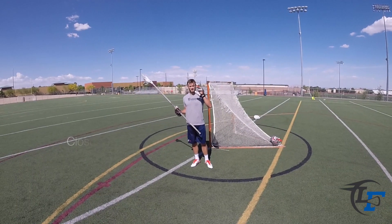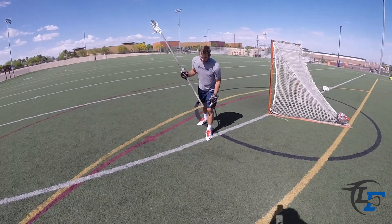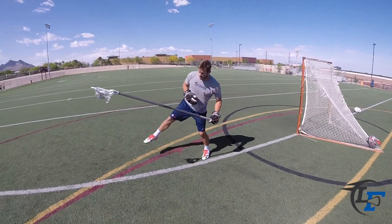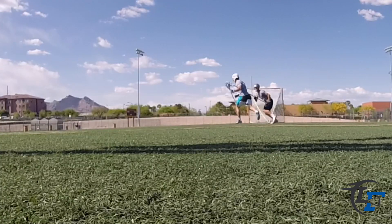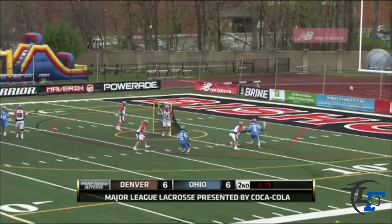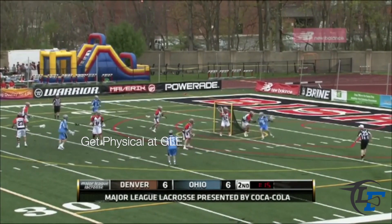You want to make sure we call what's called closing the gate. I want to make sure my right leg, or my outside leg depending on the side you're on, swings across and basically shuts this gate. What that does is it makes the guy run through your body, and now you eliminate him running around your body. We want to stay low and make sure that we can make contact. At goal line extended, this is the position that we want to get physical with our attackman.